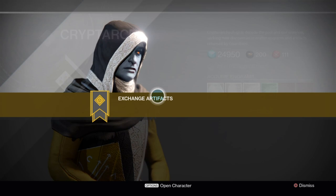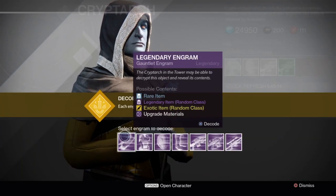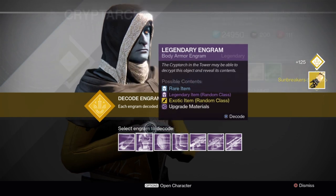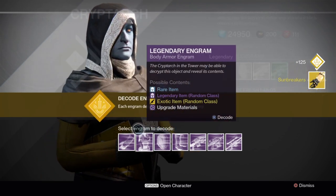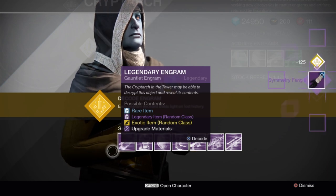Let's get straight into it. We'll start off with all the armor pieces. Oh, straight off with an exotic! Wow, that's very lucky - Sunbreakers! Wow, I can't believe we got an exotic on the first one. Let's keep going.